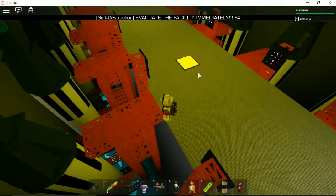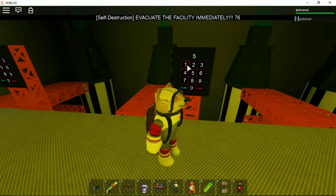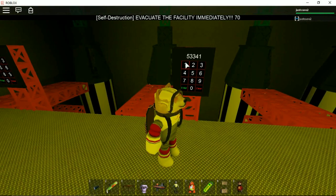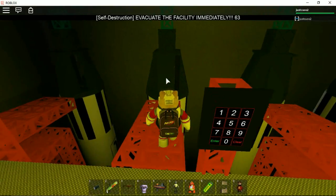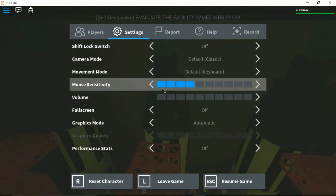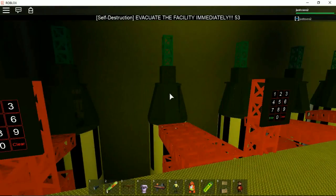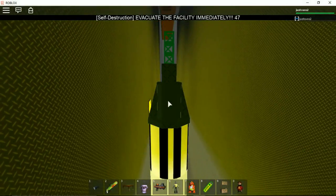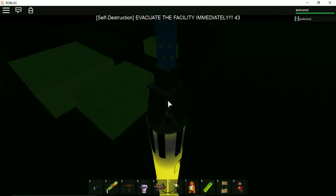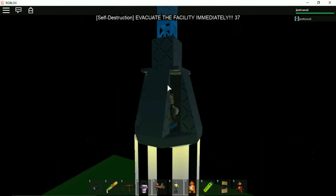Are these bombs or rockets? Whatever they are, we're going! What was the code again - five, three, three, four, one, one, eight? Access granted! Let's go, we don't have time! Ignition - okay, here we go, we're leaving! We're going to space! Bye bye facility lab thing - me and Doge are going to space!